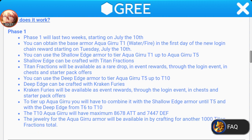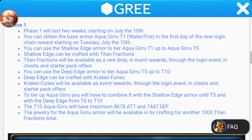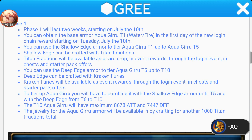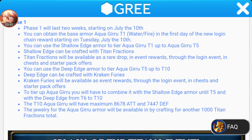Ten Titan Fractions will be available as a rare drop in event rewards, through the login events, in chests, and in starter pack offers. You can also use the Deep Edge armor to tier Aqua Guru from T5 up to T10 — so it's different this time. The Deep Edge armor will take you from T5 to T6 to T7, all the way to T10. The Deep Edge can be crafted with Cracking Furies, which will be available as event rewards through the login event, in chests, and starter packs.